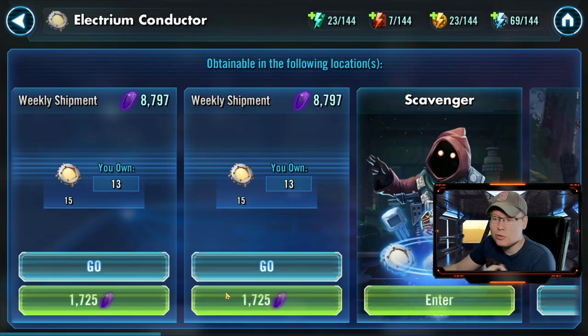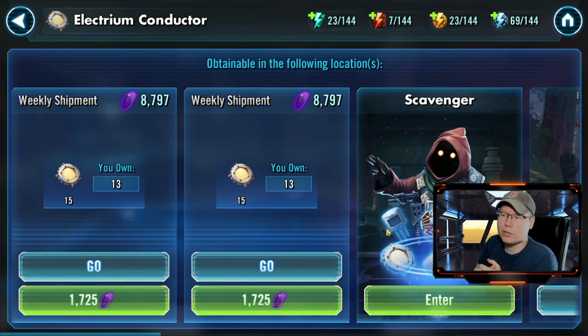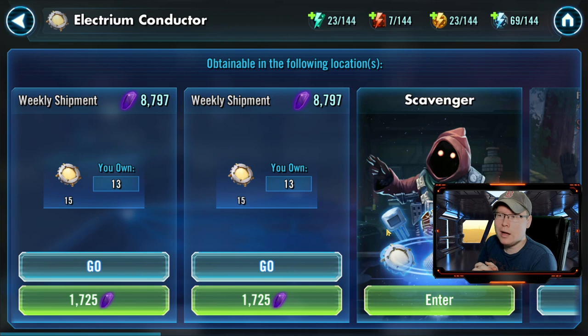For conductors, spending crystals is expensive at 1725 for 15, but if you have a decent crystal income each day it works better than grinding the gear pieces, which are tough to farm. Hopefully this was helpful. If you have questions or other tricks, drop them below. I'll leave a link to gerbil's guides so you can reference the Ugnaught crafting method and other tips. Thanks for watching, and I'll see you in the next video.